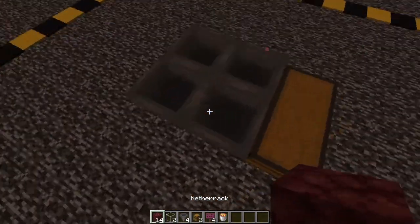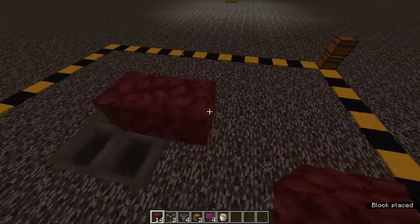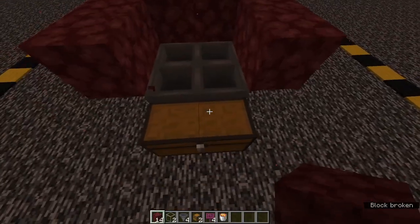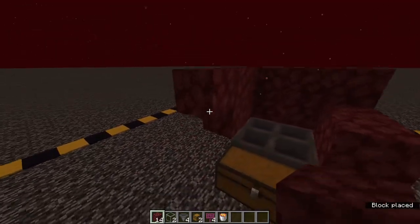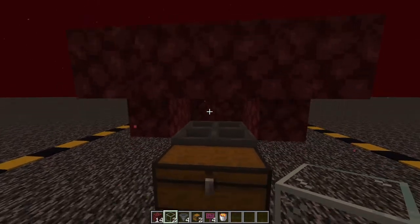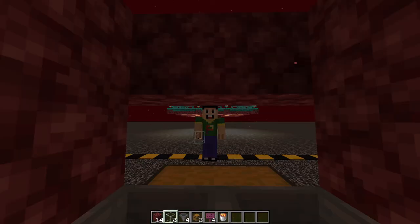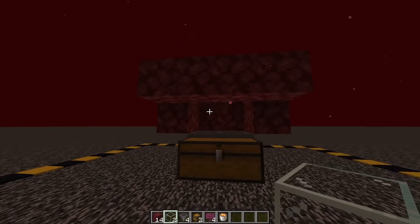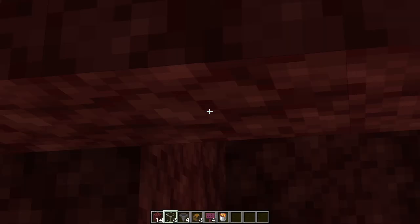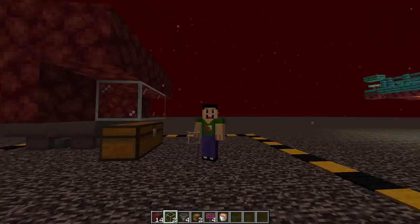Next, build around the hoppers to create a tube structure — place blocks on three sides going up, then add another layer going all around. Now the glass comes into play: there's an open gap that lets you open the chest. Baby hoglins could escape through this gap and attack you, so place glass blocks there. Glass allows you to still open the chest while keeping baby hoglins in. You can also use upside-down slabs or stairs.